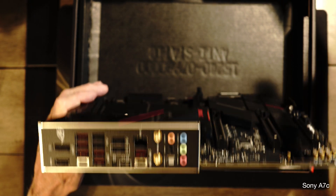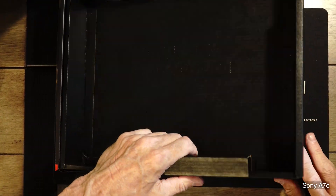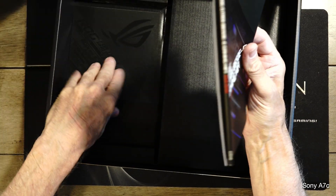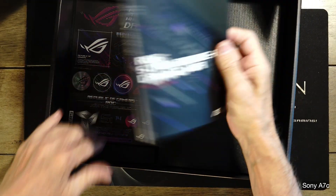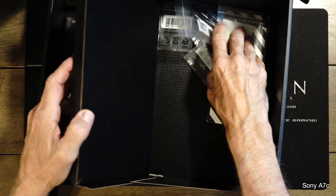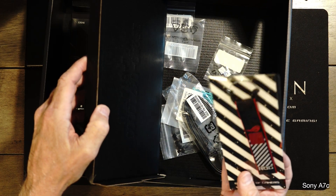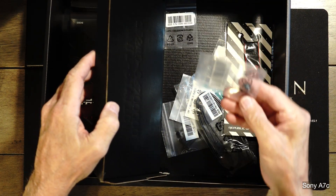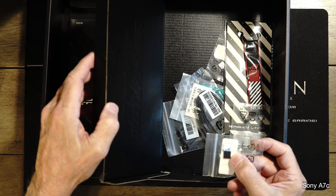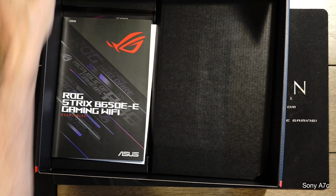Now I'm going to use the 3080 Ti, so that's that. Let's open up the top part just to show you what's underneath. Here's your manuals. They don't give you a CD anymore; they got some stickers. And underneath here are where you have your cables — I already have cables hooked up, so I won't be using them. This is for the NVMe that goes into the motherboard. I think these are just little stickers and ties. Anyway, that's what we have for the motherboard.